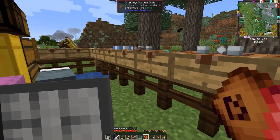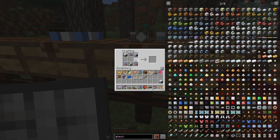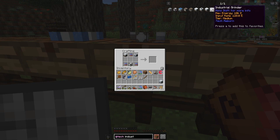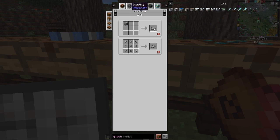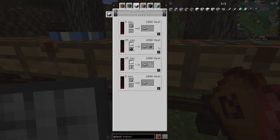The next one along here is a rolling machine. Let's go back and have a look at steel first, because the end goal is the industrial grinder. The industrial grinder requires three diamond grinding heads, and those require steel ingots. Looking for the recipe for steel ingots - we can blast steel dust to get a steel ingot in a blast furnace. We can take four coal dust and one refined iron and blast that. So in order to get steel we need to make the blast furnace first.